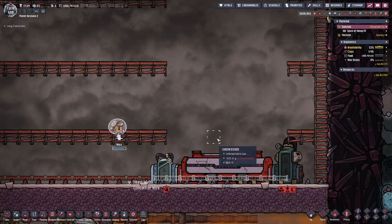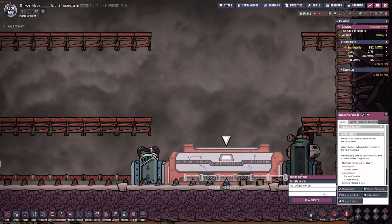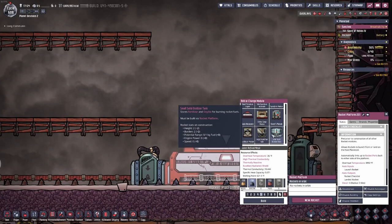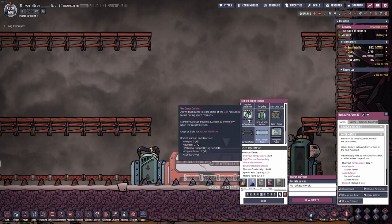You can use gas cargo modules to hold a stupid amount of gas. I know it might not be entirely intended, but it's kind of broken, so I'm going to use it. It's really useful either way.